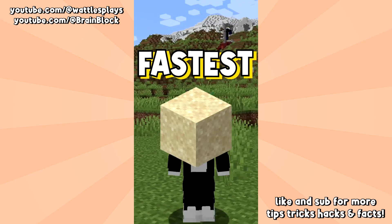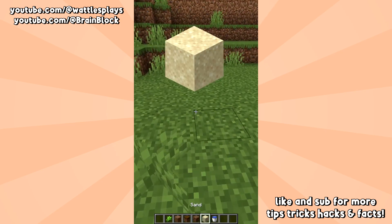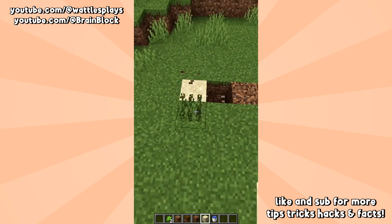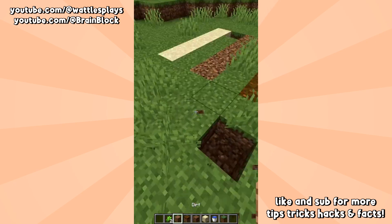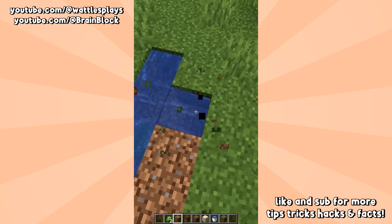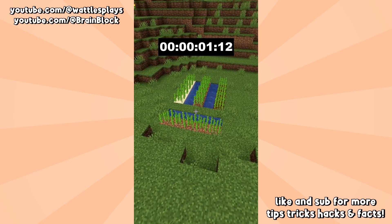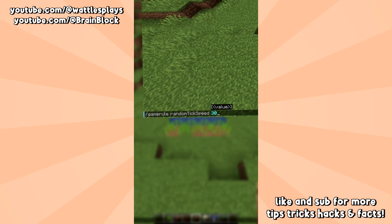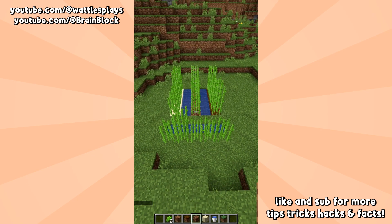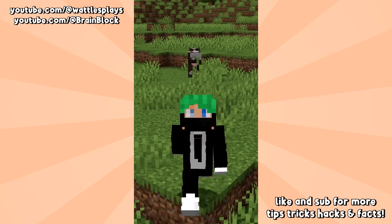Is there a fastest block to grow sugarcane on in Minecraft? There's been an idea for the longest time that sand is more efficient to grow sugarcane on than other blocks. Let's run a quick test — we'll put sand, coarse dirt, podzol, and normal dirt to the test. Plant the sugarcane on all these blocks and wait. We could speed this up by increasing the random tick speed to 3000. Looks about the same. Leave a myth in the comments and we'll put it to the test.